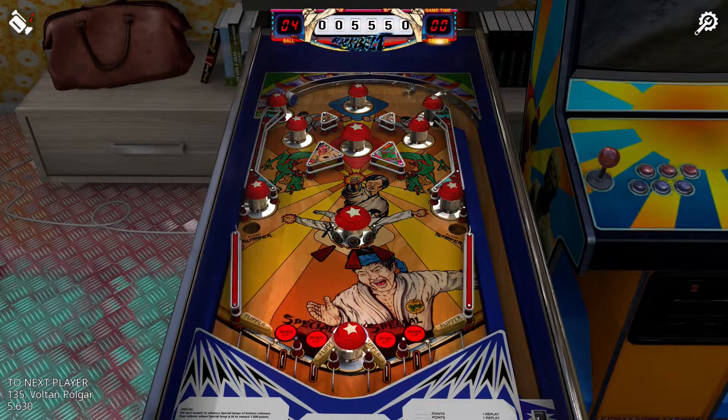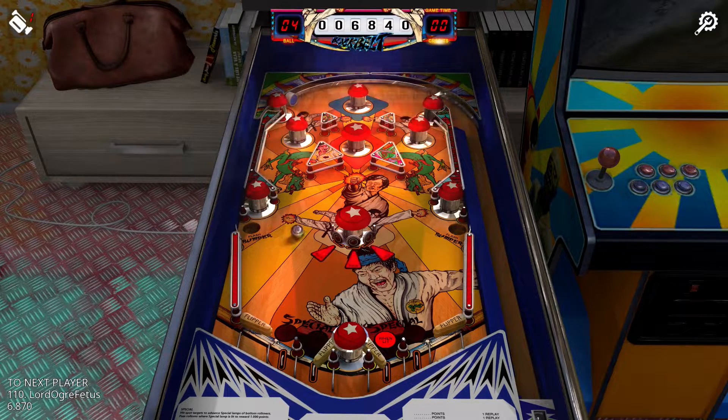Black Belt. Another table with an unusual flipper layout. The two outer flippers are angled normally, but the two inner flippers are angled much steeper than usual, as if to slap the ball away from the drain — I actually think this is pretty cool, especially given the theme. The right button controls both flippers on the right side and the left button controls both flippers on the left side. Ultimately this is a table where you really don't have to aim for targets; you just try to keep the ball from draining.